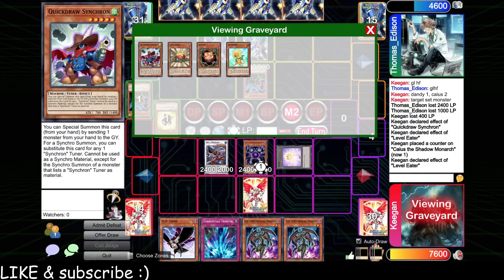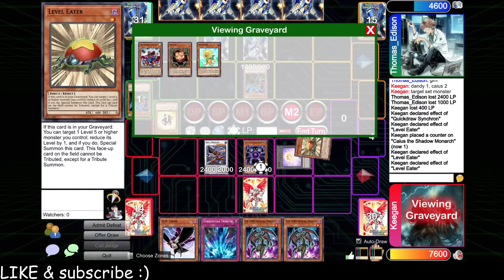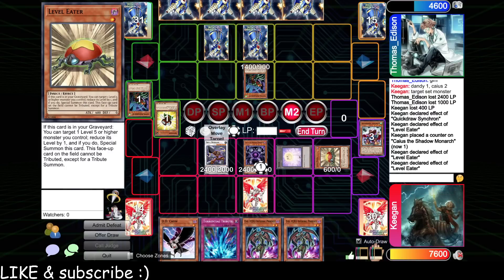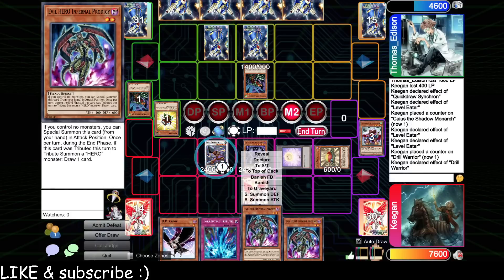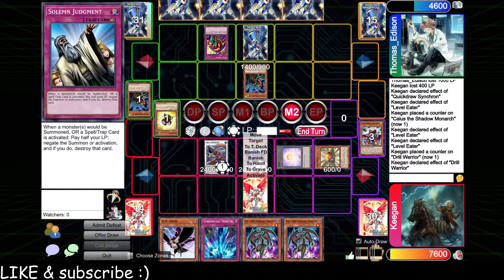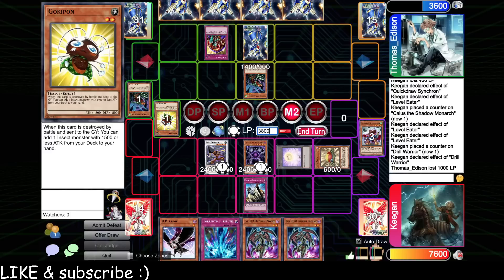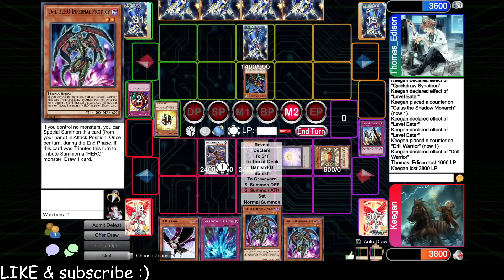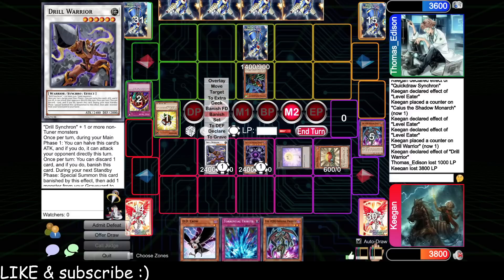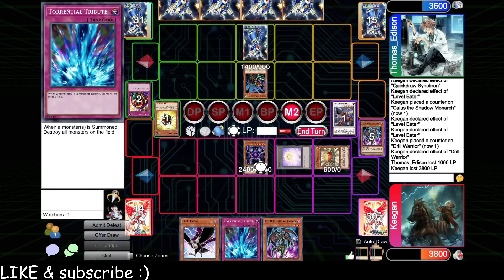We Level Eater the Drill Warrior and activate Drill Warrior pitching one of the Evil Guys. They're going to use Skill Drain. I'm going to Solemn that — I don't really want to deal with it. So we'll pitch Evil Guy, banish the Drill Warrior, set the Torrential, and pass.